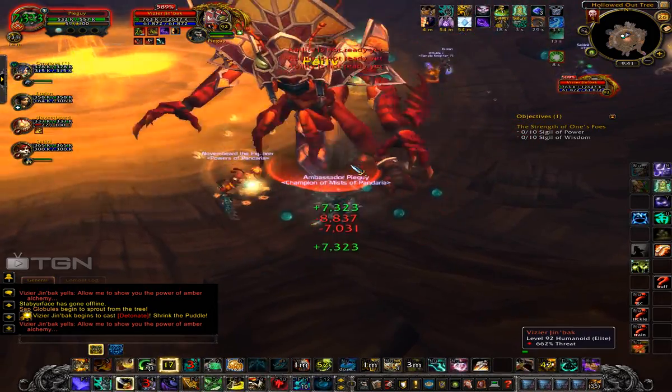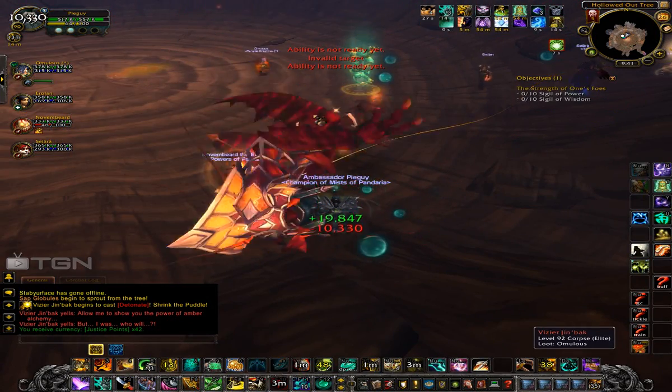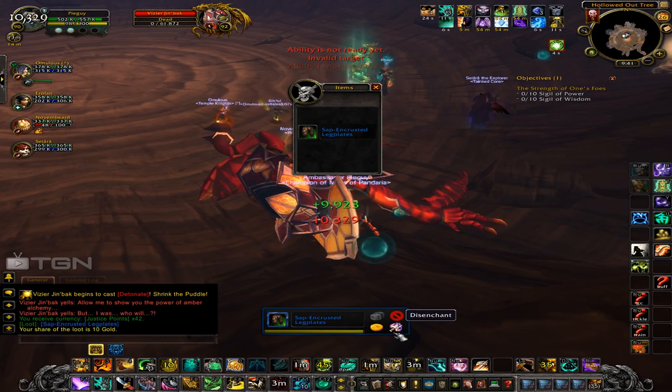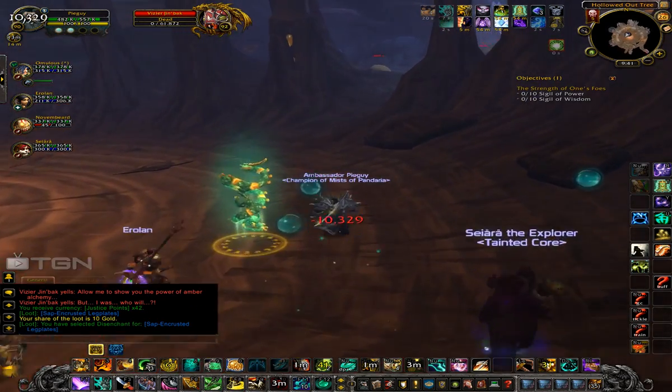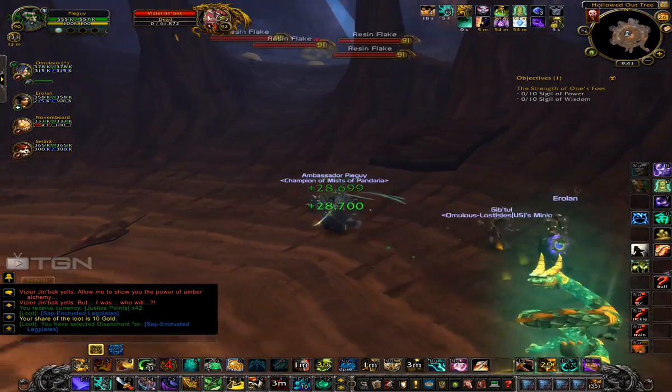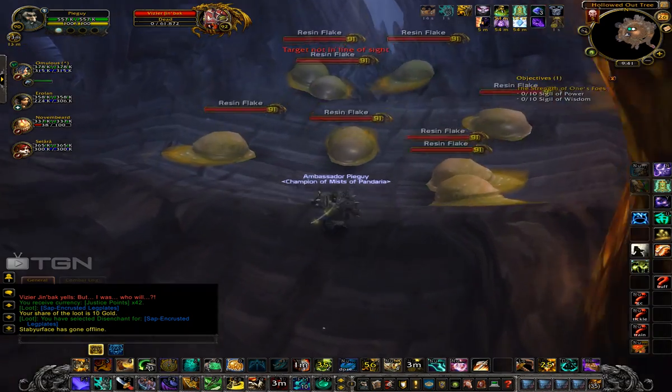That's it for this boss — not too difficult. You see I finish him with my Touch of Death, which I have glyphed. The reason is I never have enough chi on my Brewmaster left to use Touch of Death, and I really don't ever need it except on boss fights.